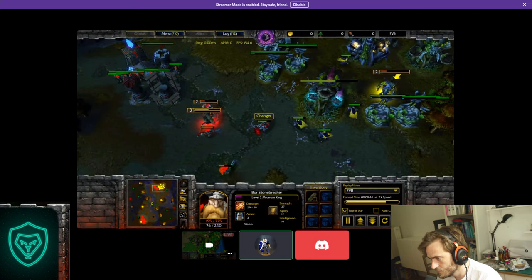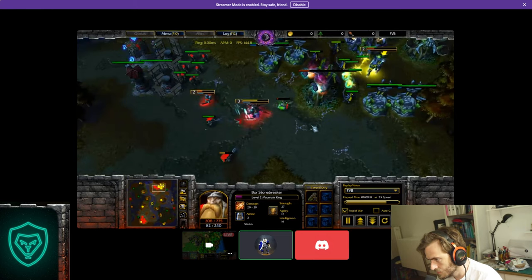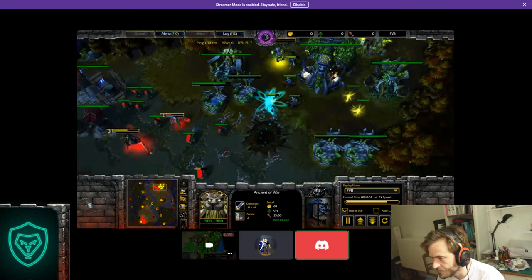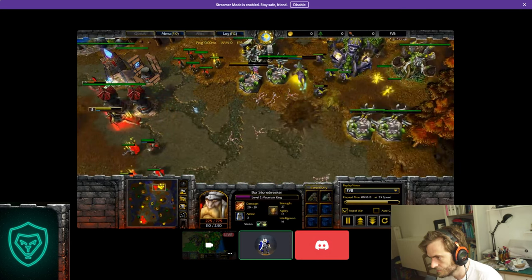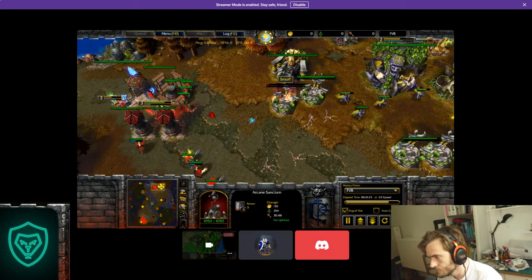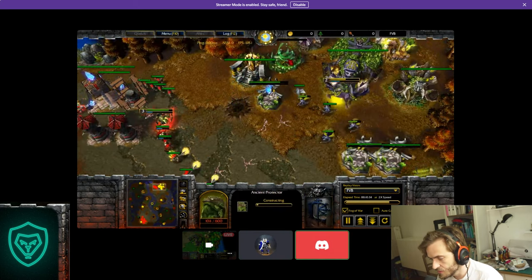I can still attack even though he entangled me — it's kind of broken if you ask me! Most people wouldn't know that. He heals but I kill his wisps again. Now it's brutal for him because he won't manage to come back. I have the shop and permanently utilize items from it — I don't even build new units, I just buy items just to get more mana. The Naga is so strong against what he has.